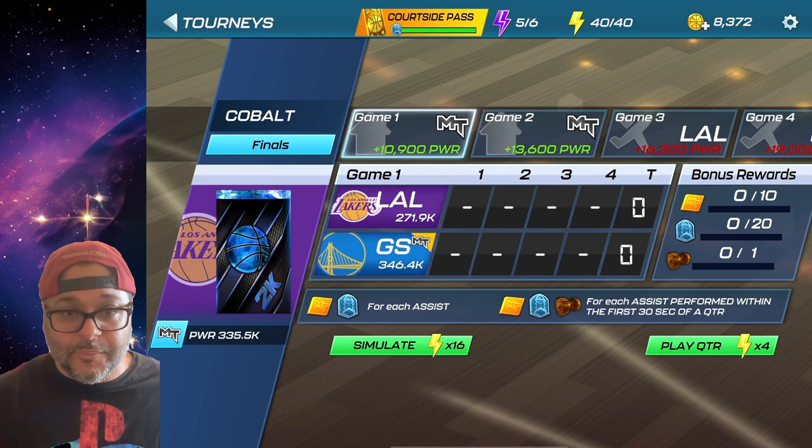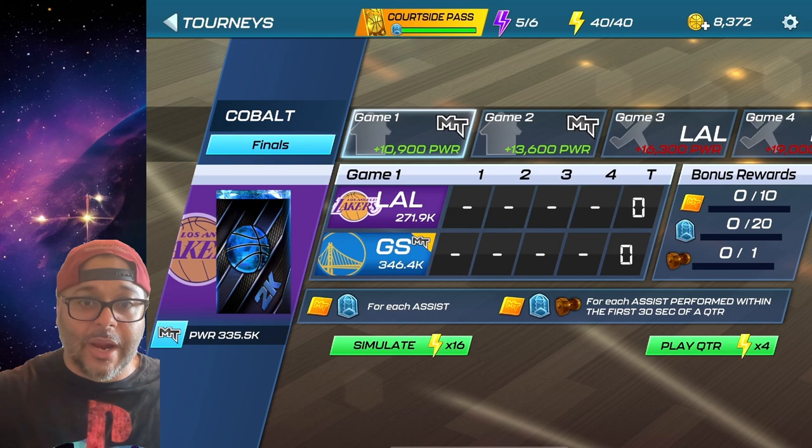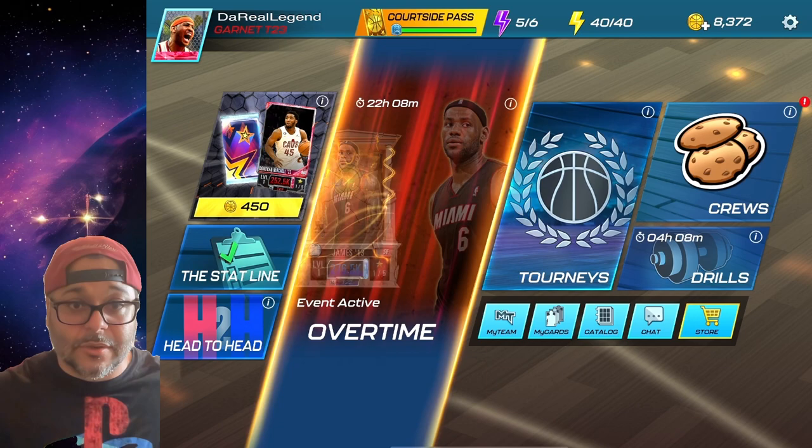One thing I want to point out: if you complete a tourney you can go back and simulate it, which means you don't have to play the games — just get the pump-up rings for that tier or another player. When you finish all the tourneys, every day whenever your energy refills just simulate them and get your pulls. That is how you get good players in NBA 2K Mobile. Let me know in the comments what tips stood out to you the most and what you plan to grind going forward.